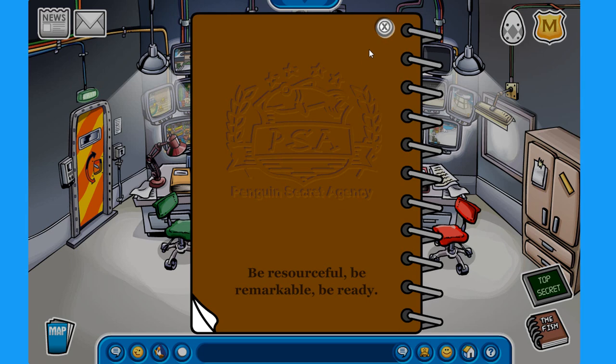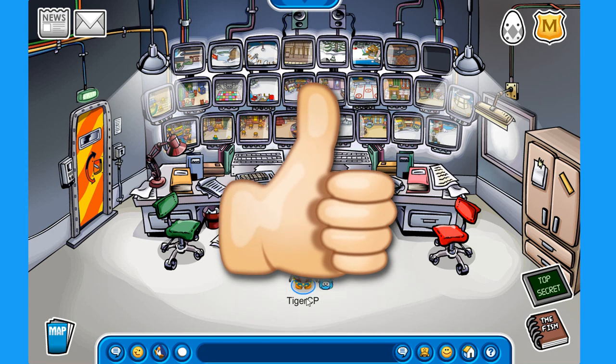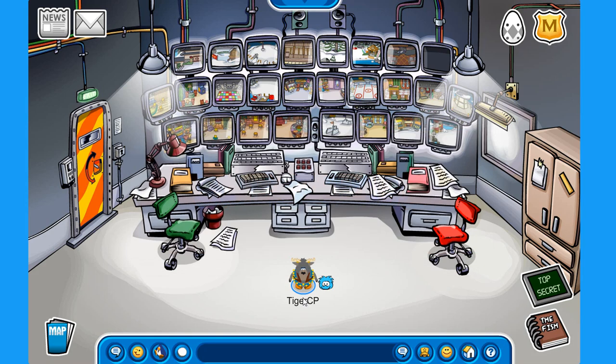And that is pretty much it, everybody — this is how to become a PSA secret agent on Club Penguin Rewritten. If this video was helpful to you and you enjoyed it, make sure you hit that like button — it is very much appreciated — and subscribe to the channel so you don't miss out on my future uploads. I will see you all in the next one, bye!